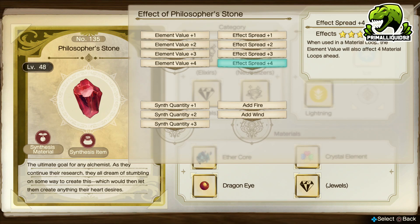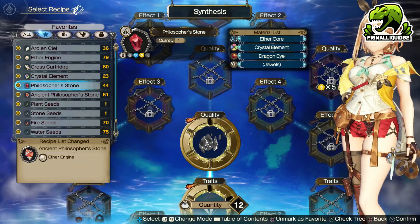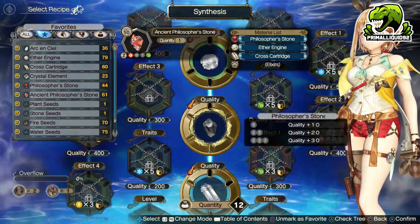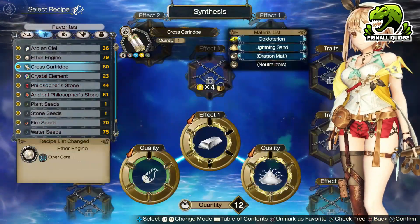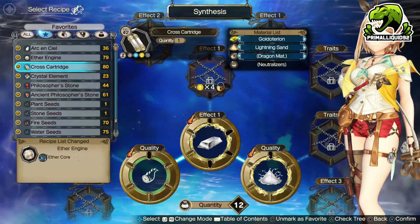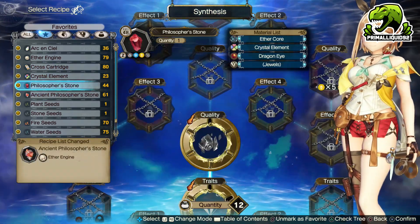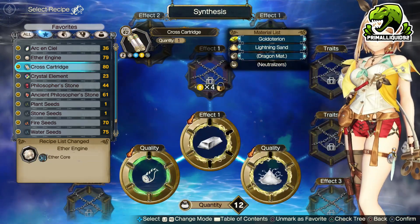However, you should also aim for FX Spread and Element Value, and if you can, try and give it the Wind Element. It doesn't matter if you get the Wind Element and the FX Spread or not, it's just something I prefer because it unlocks basically everything. Once you have those three things, duplicate a whole bunch of them. You'll need one Philosopher's Stone, one Ether Engine, and ten Cross Cartridges per craft. You're going to go through a ton of them.